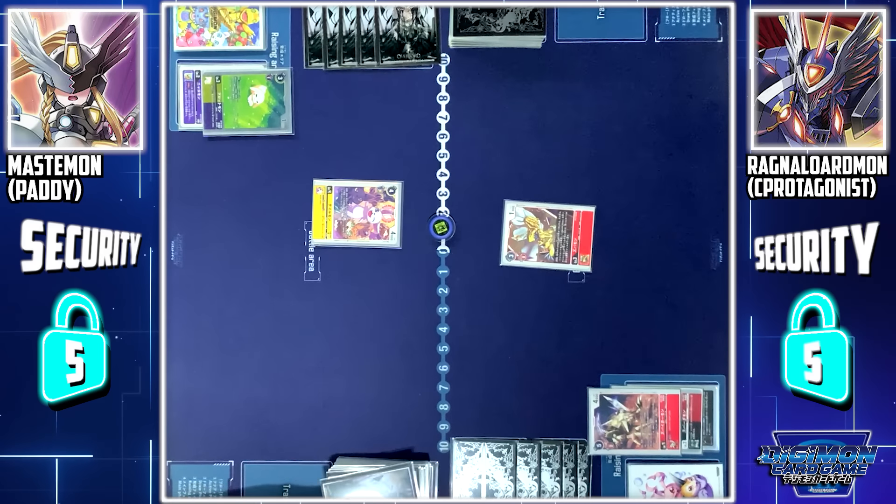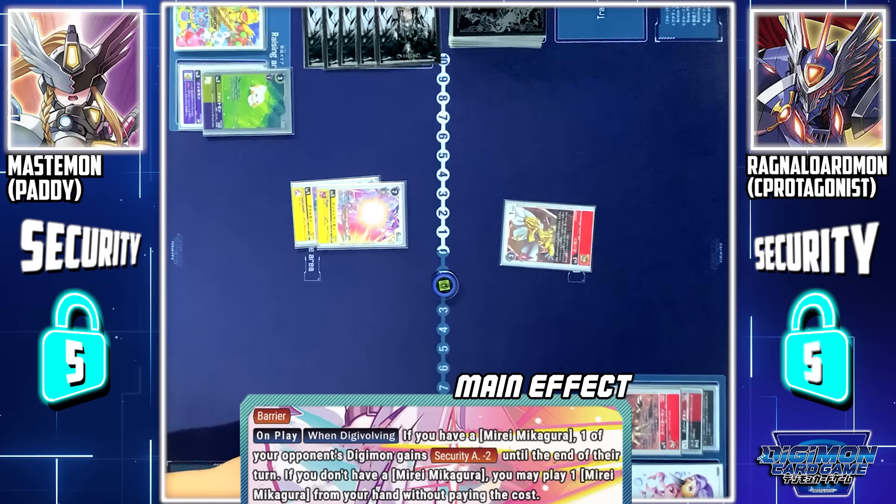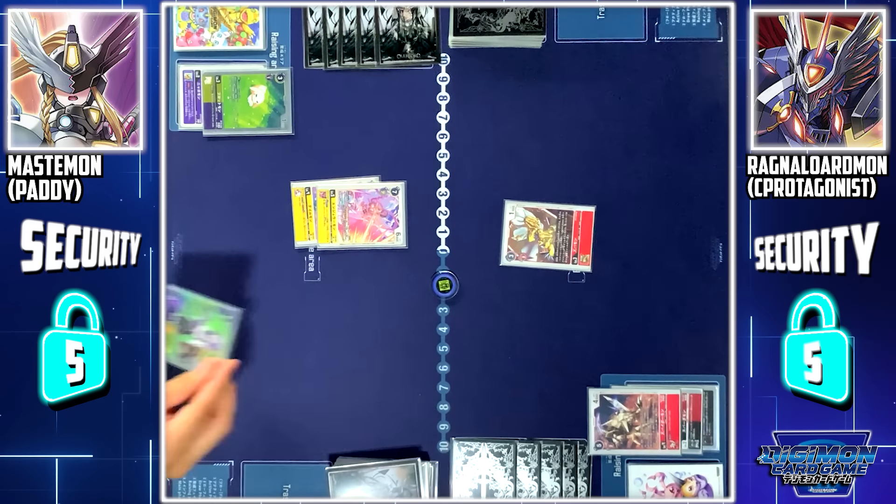My turn, stand and drop. I'll digibuff Tailmon into Engiwumon. Engiwumon skill when digivolving: if I have a Mirei in play, your Digimon loses 2 security attack until the end of your next turn. However, if I do not have a Tamer Mirei in play, I can set 1 from my hand.